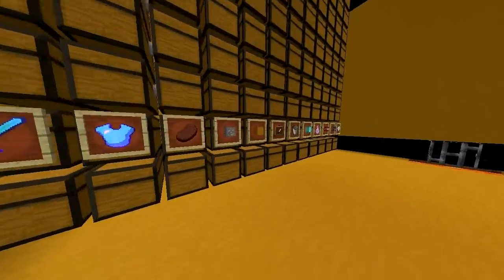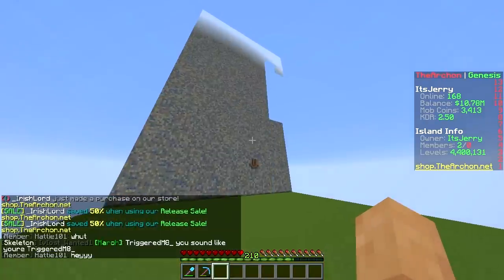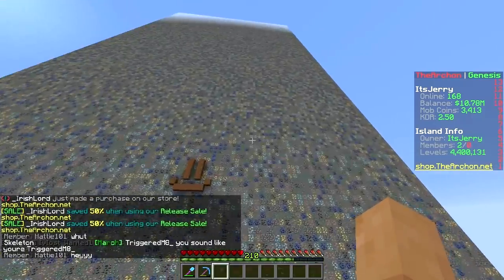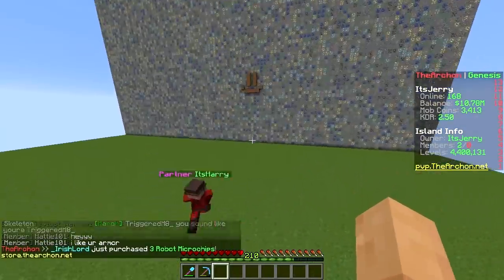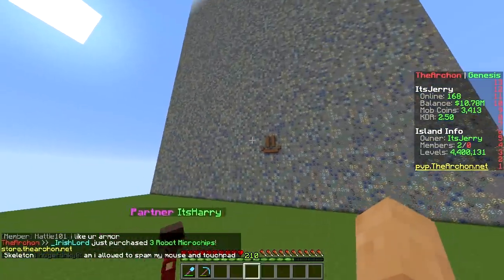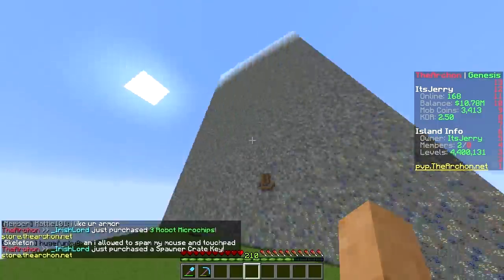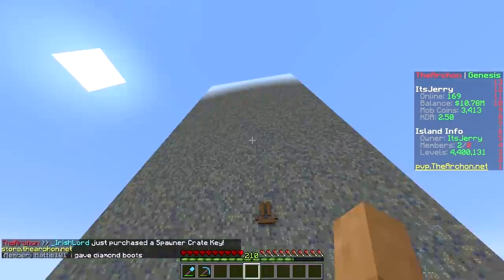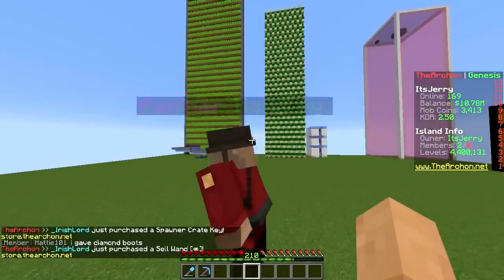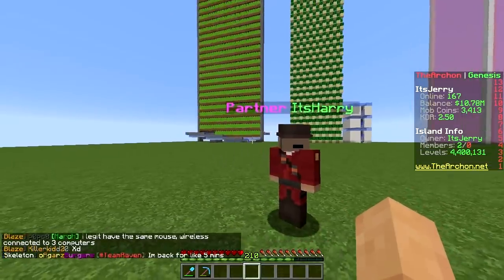We also made this big wall for no reason — it looks cool, cooler than everything else we built. I'd say it's the coolest thing on the entire island. You think this looks cool? Look how tall it is, it fits with our island... well, not really.